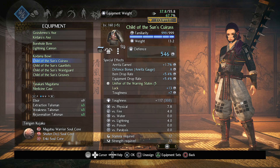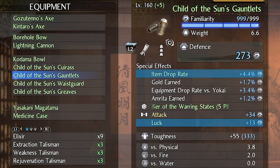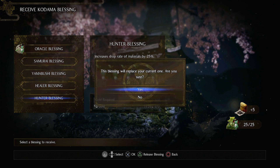To maximize farming, you want to have either the Child of the Sun armor set for its luck bonuses and the Kodama headpiece. Or if you don't have the Child of the Sun armor set, the Eccentrix armor is a good backup for its 20+ luck and 40% strong attack damage. Once you have your armor, stack luck and item drop rate on every piece. Join the Gamma Clan for some extra luck, and have Itokuri as your main spirit. Also, make sure to have soul cores that have item drop rate or item drop rate while in Yokai Shift. Make sure to switch your Kodama Blessing to the material drop rate before you start grinding.